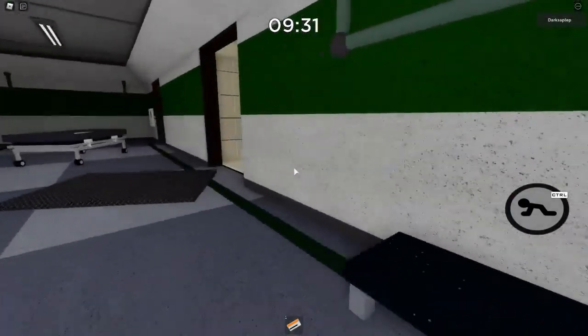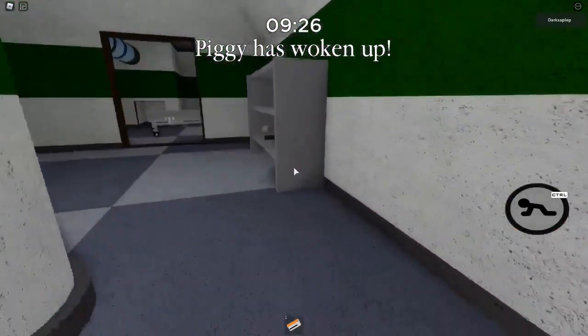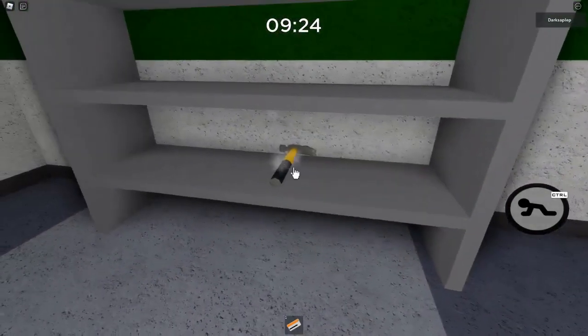The second one on the second floor requires both the red and the orange key card to get into the hole before the chemistry room, and will be on this shelf right here.